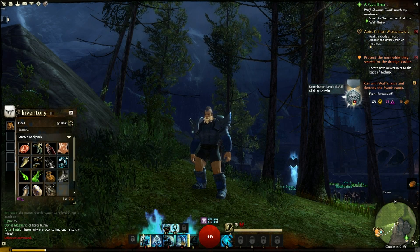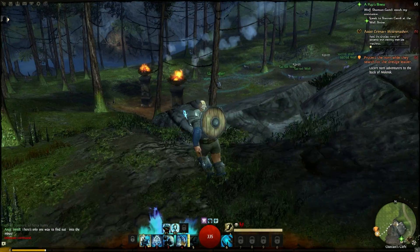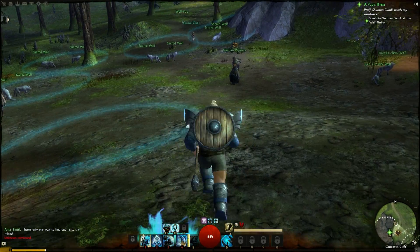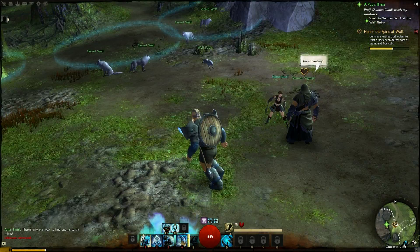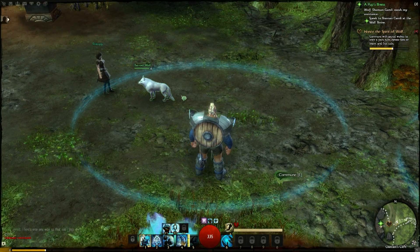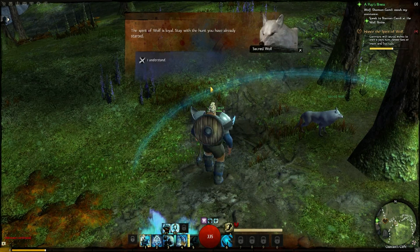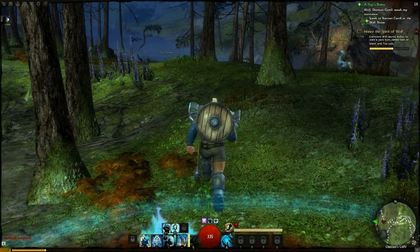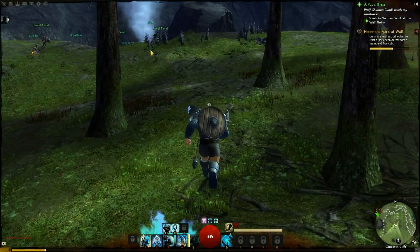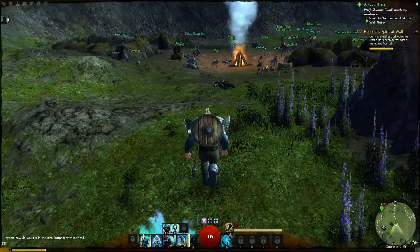Even though I died, the other players completed the event and I still got placed silver — because some of my contributions counted: taking out the banners, beating on the tent, killing some of those guys. Even though I wasn't in the vicinity when it completed, I got credit for it anyway, which is really nice. The same goes for turn-in objectives — if you've collected a bunch of things and the maximum gets turned in by others, you still have time to go turn yours in too and get additional karma and credit. It's a wonderful design idea — nothing is really contested and you still get credit.